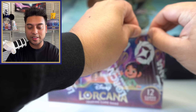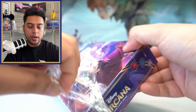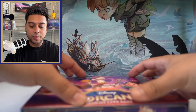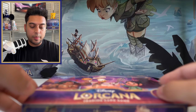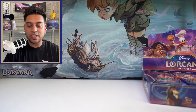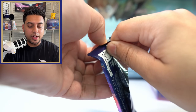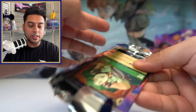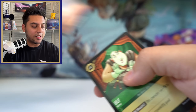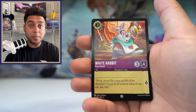We have two booster boxes today and this second one we'll open a little bit faster since we've gotten some repeats already. We've already gotten five legendaries from the first box — super cool. Now the main goal is to pull just one enchanted. That is my main goal. Maybe another legendary foil would be nice, maybe a Mufasa legendary — I'll be happy with that. Let's get maybe an enchanted or legendary foil.